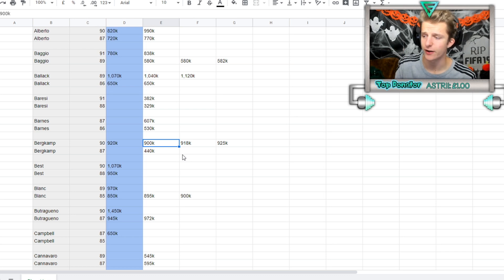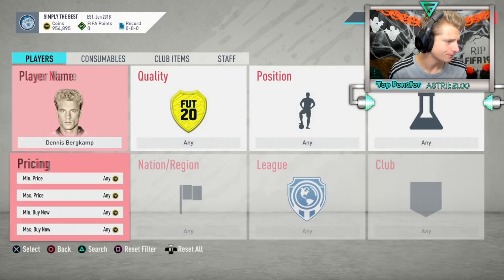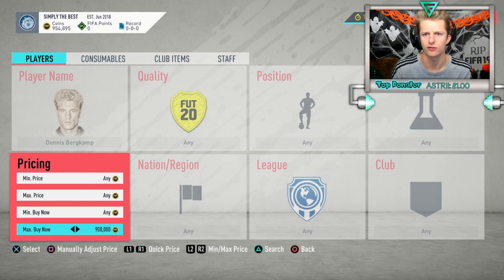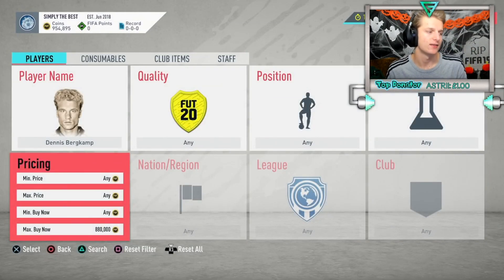Previously Burkamp was 900K, then 918K, and now the cheapest is 925K. Once you know he sells for 925K, tax on that is 45K, so anything bought under 880K is profit. If a Burkamp pops up for 850K, I buy it, sell for 925K, and make a nice 35K profit.